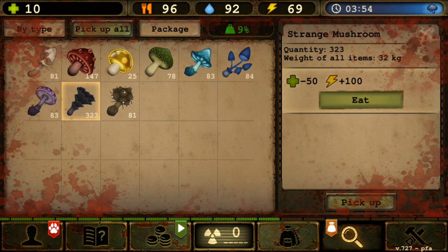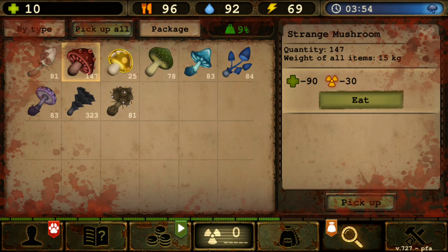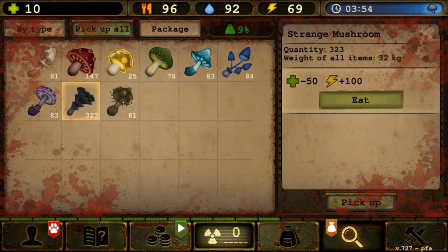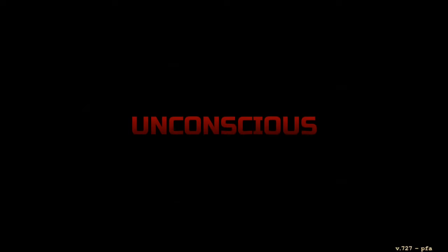I thought maybe it would just put you at 1 HP instead of killing you — like the game would protect you from killing the main character by eating a strange mushroom. But apparently not. It just bypasses that and straight-up kills you. So I ate the red one and died again — same result as expected.